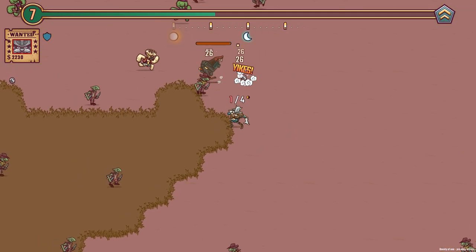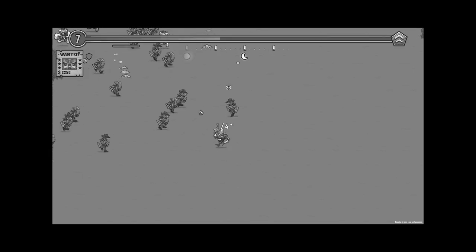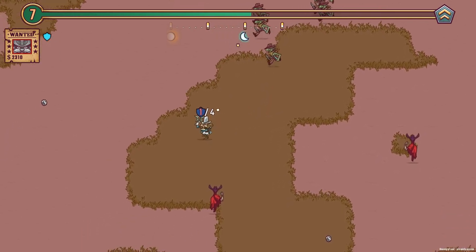I've got to remember I can use my dashes as well if I need to escape. Oh, that guy just threw a bloody bomb at me — a dynamite throwing mole! That's not nice. The good news is I've got my little shield back, so I can take a few more risks I guess.